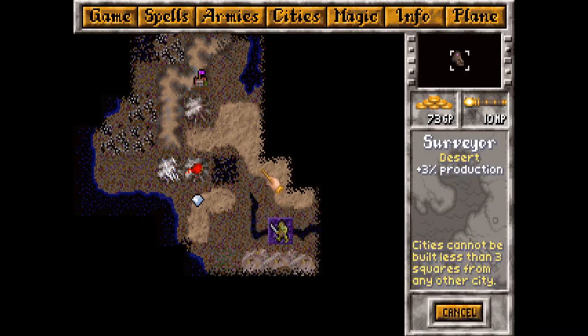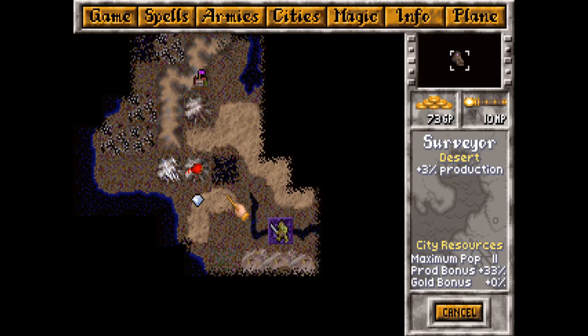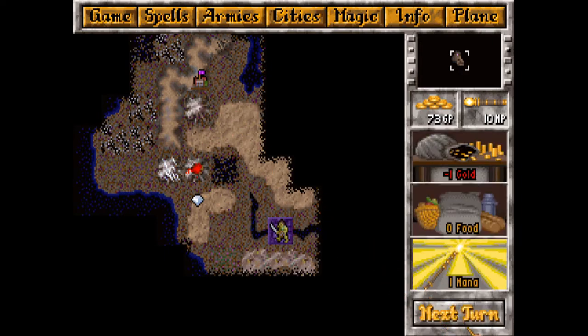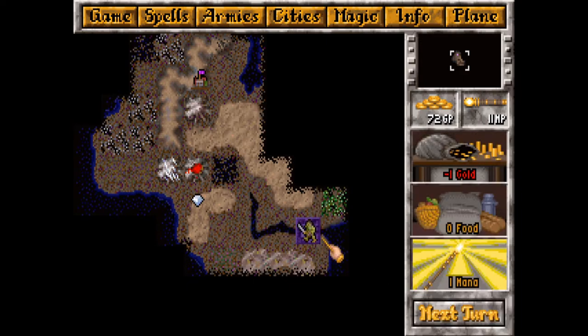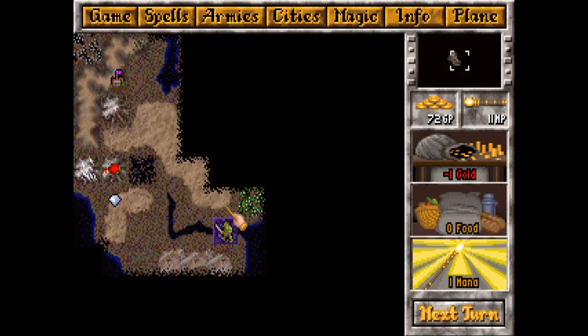I want to see what the max pop is - 12, 13... 11, 12. This would probably be a good city location. No, I want to have the mithril in range. This might be a good city location - it's not terribly high pop but it has a bunch of resources in it. This is a nature node, and I forget what guards these - a lot of times it's like a dragon. Okay, next turn.